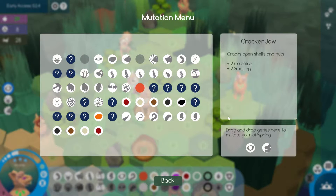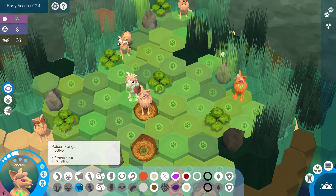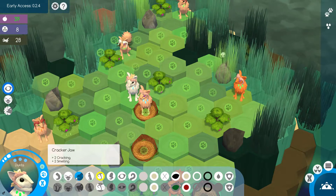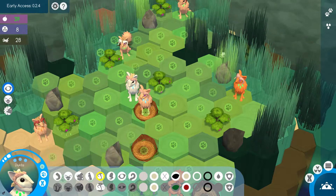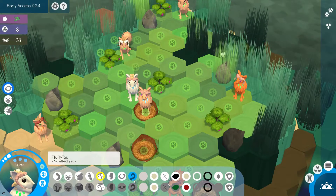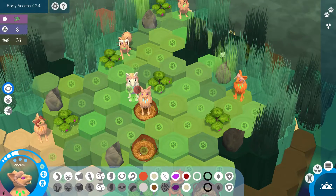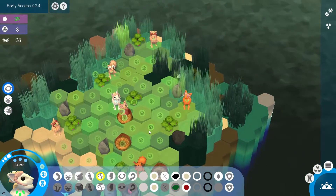I already said the genes that I want to achieve, which is the normal eyesight and also the cracker jaw. Those guys I would like to upgrade. We already have the cracker jaw with Dukta, so we have an increased chance at getting that. Once we have achieved that, I'm actually pretty much happy with my species. I would also like to have the fishing tail, actually. At the moment we have none of that, but we will be able to achieve it, I'm sure.